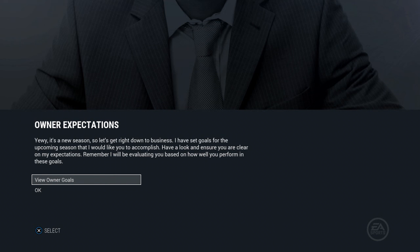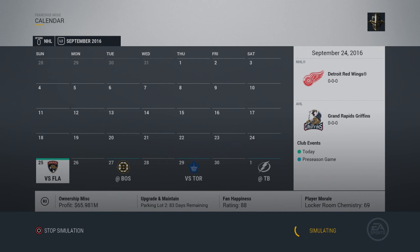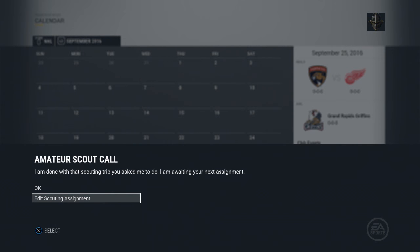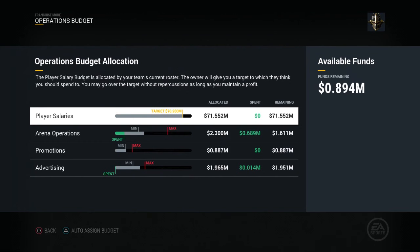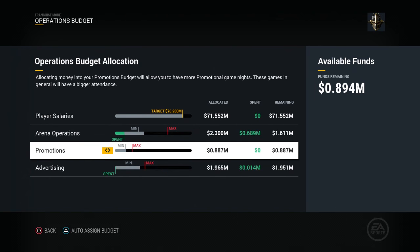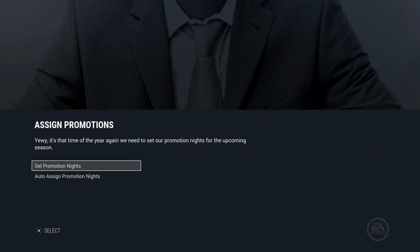I just simmed a day in the season. As you can see, it pops up right away with your owner expectations. If I click on that it shows your owner goals. We're going to sim through a few days. It says amateur scout — you can edit your scouting. But then after that it says your budget allocation. This is the tab we already went through — if we clicked in it would show us available funds and where we want to assign them.